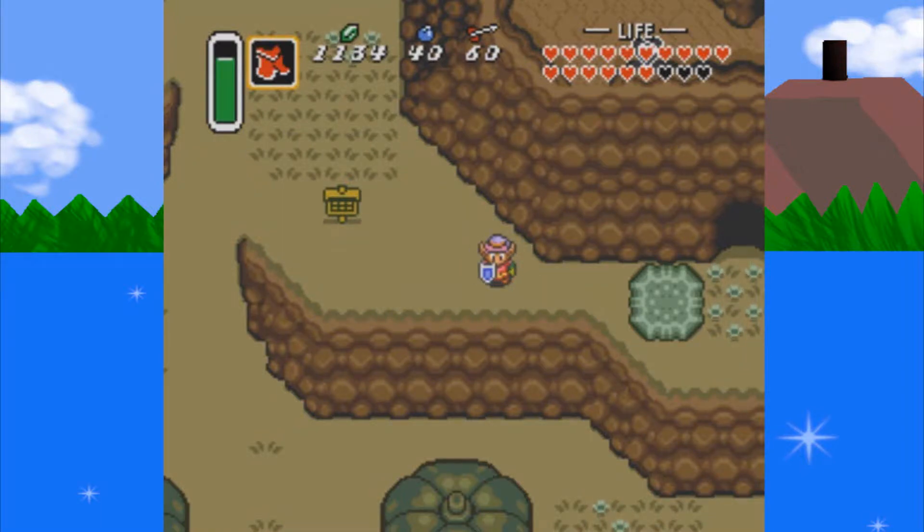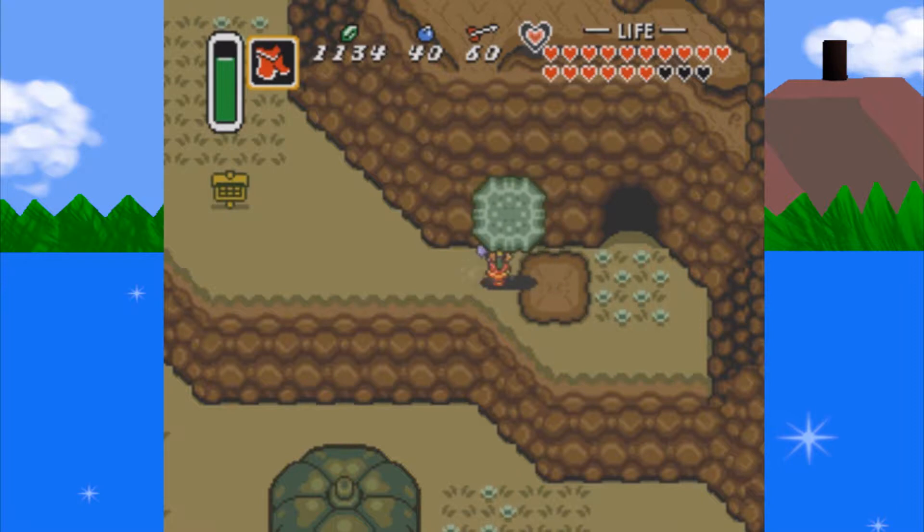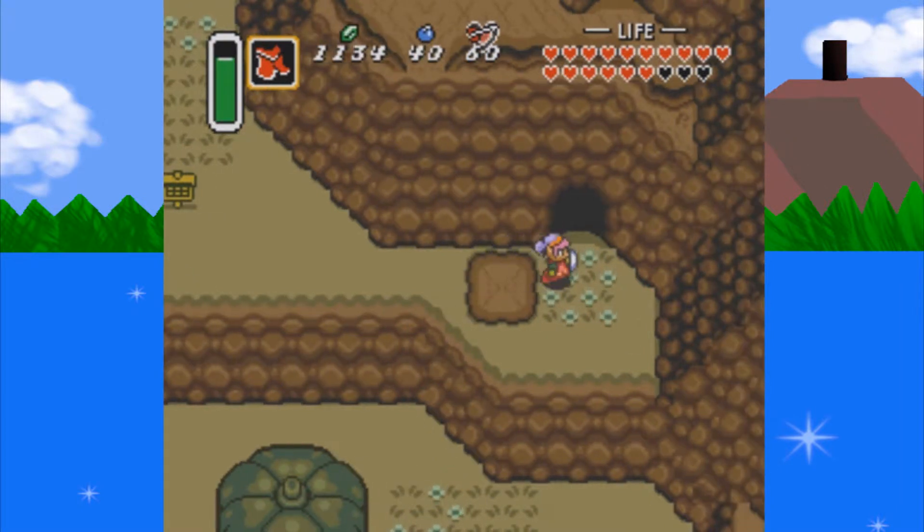Hello YouTube, Hyruleans, followers, and friends. This is Blue Flame Prince, and welcome back to another exciting episode of The Legend of Zelda: A Link to the Past Randomizer.